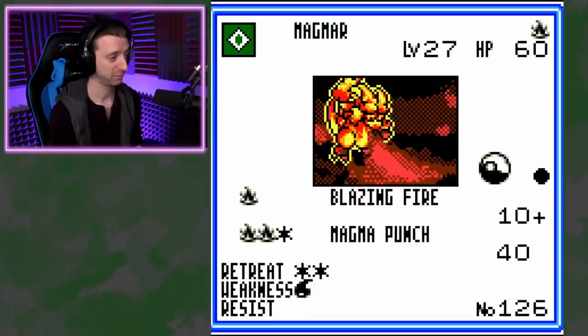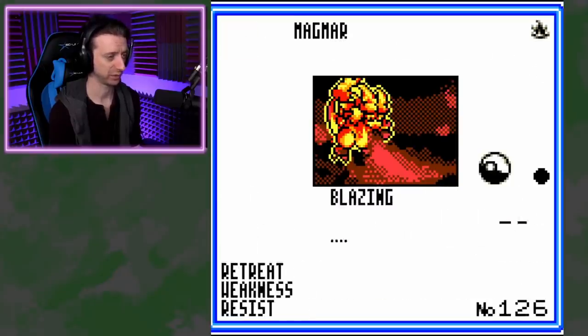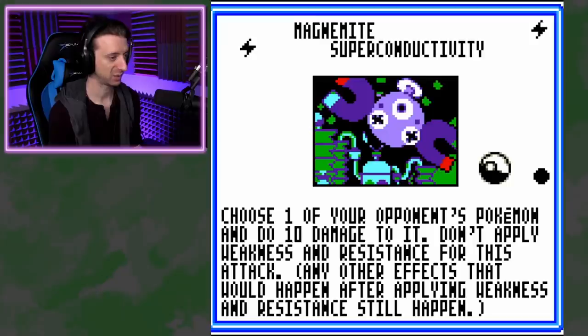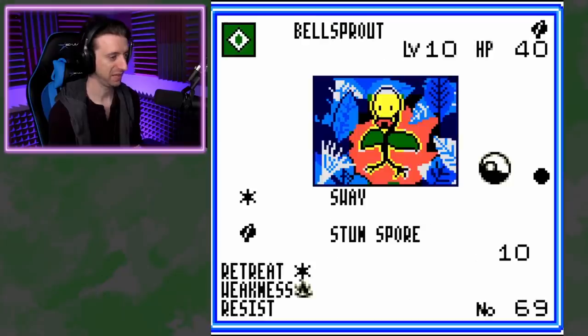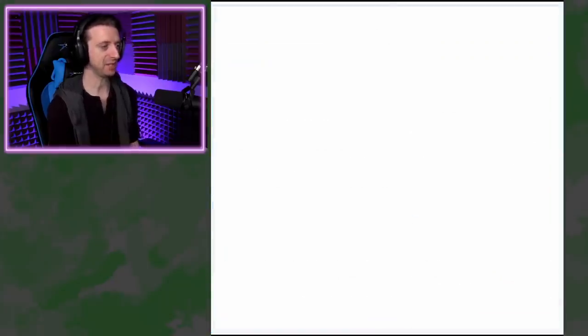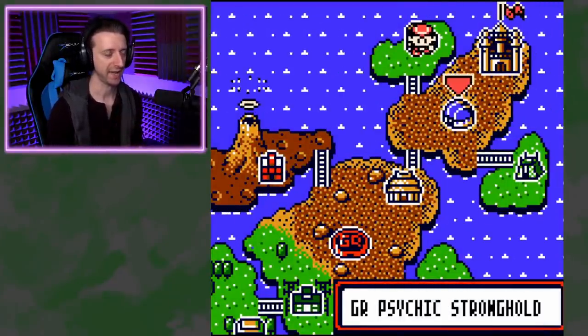Dewgong, Cubone. This Magmar — Blazing Fire and Magma Punch. You may discard as many fire energy as you want, deals 10 plus 10 for each discarded. That's not worth it versus Magma Punch for 40. Zubat. Magnet and Superconductivity. Bellsprout, Ponyta. Yeah, maybe we should go get more flight booster packs, because it seems like that has the most new cards I haven't seen.